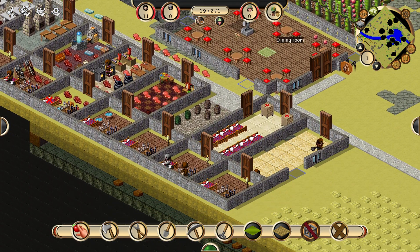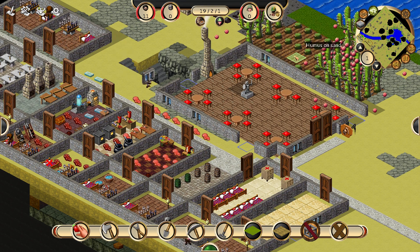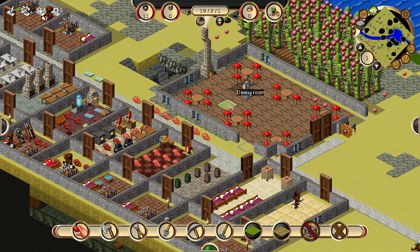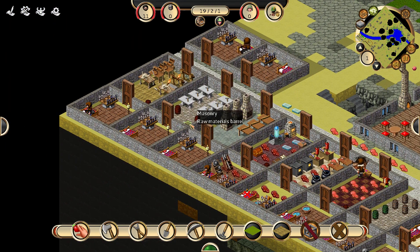Yeah, those windows actually look pretty nice. I put a lot in the dining hall. I didn't want to put too many on this side because all you're looking at is cactus. So I put one there and then decided, nah, that doesn't really look very good, so I went ahead and decided not to do any more.